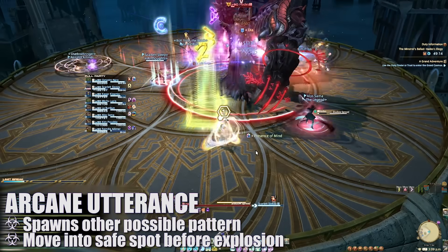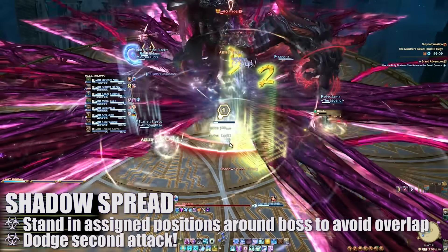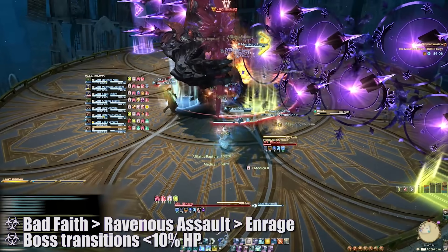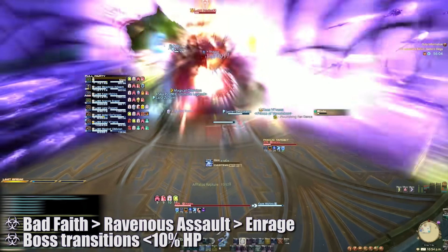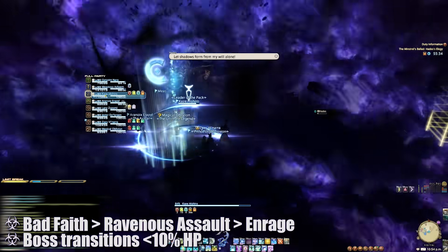Immediately after, players will need to move into their assigned positions again to avoid overlapping the next Shadow Spread attack. This is followed by another double Bad Faith, Tank Buster, and eventual phase enrage. The boss will transition into the next phase once you push him below 10%, and it's possible to skip mechanics based on your raid's damage.